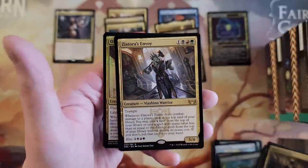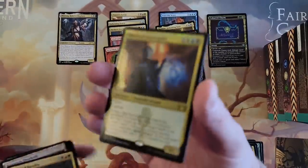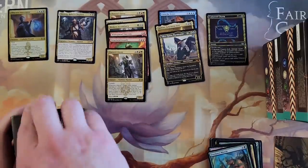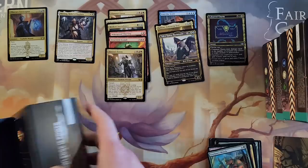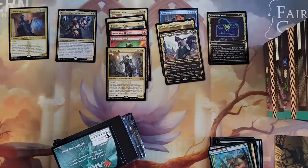Riveteer's Charm — cool. And we got another Envoy. And we got Obscura Interceptor Foil. And that's the pre-release card — it's got the little stamp on there. It's getting this all figured out, folks — it's kind of what we do on this channel. Let's get all this laid out properly. Not just bundle everything up. Plus, I kind of built my own camera display setup, which helps with it all.